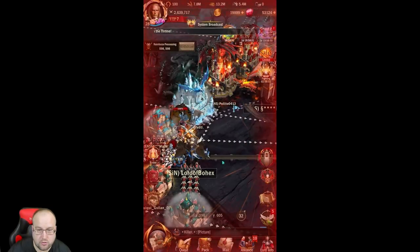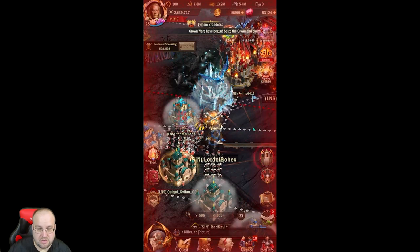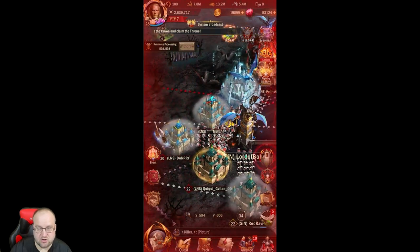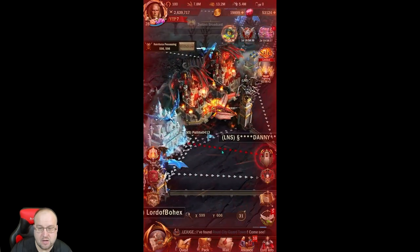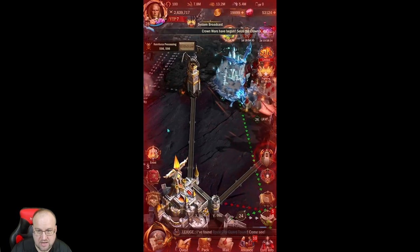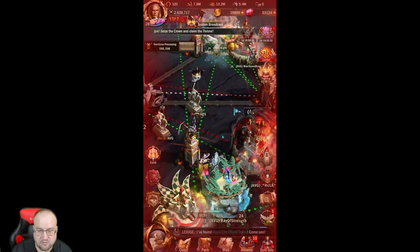The Crown War happens after your realm has been active for around 40-something days. Afterwards, you have a Crown War which allows you to get a king, a king's pack, special buffs, titles, and stuff like that. It is divided into two phases.